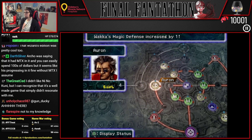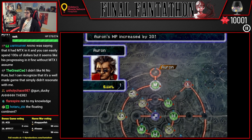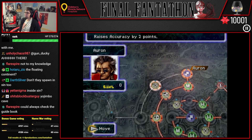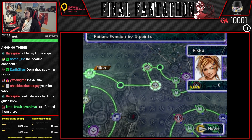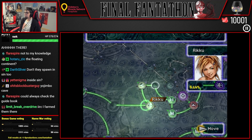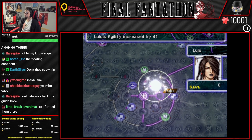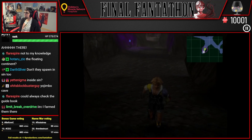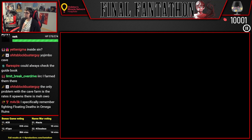There we go. It's probably just gonna be random though. Don't they spawn inside Sin too? That would be better, wouldn't it? There's less enemies there. I don't think the guidebook tells me spot. Well, I know it doesn't — it doesn't tell you like spots they show up, it just tells you areas they show up.